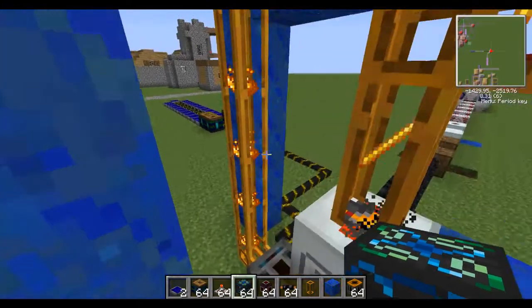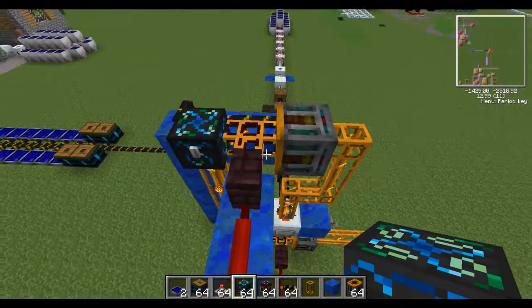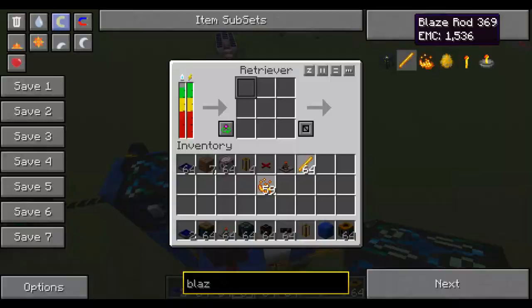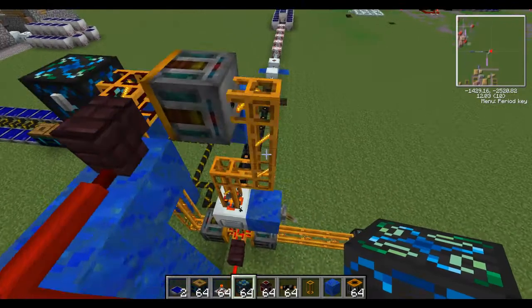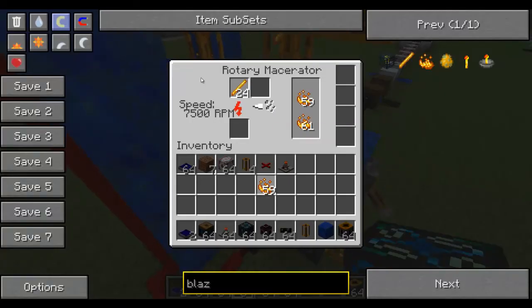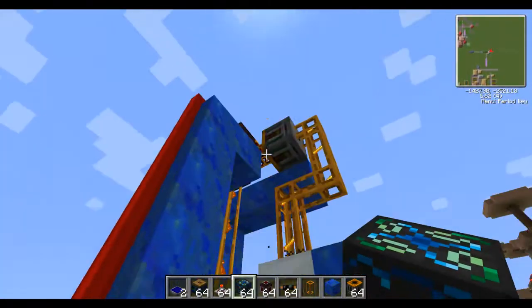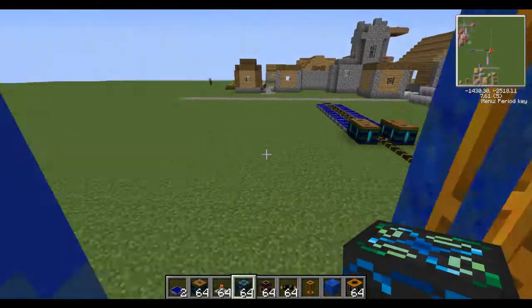Three of the blaze powder gets sucked out by the retrievers and goes into the alchemy chest — I just got a red matter! The other two come up here to the energy condenser, which makes blaze rods. Then it comes back down into the macerator, so it keeps making profit — extra blaze powder — while still using the same blaze rods. You can do this with just one blaze rod and that's it.